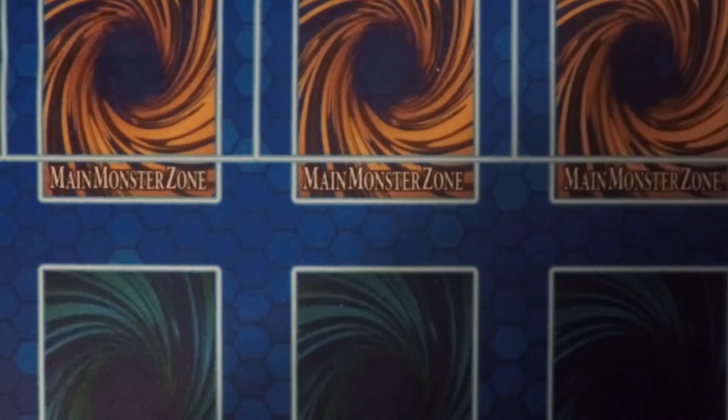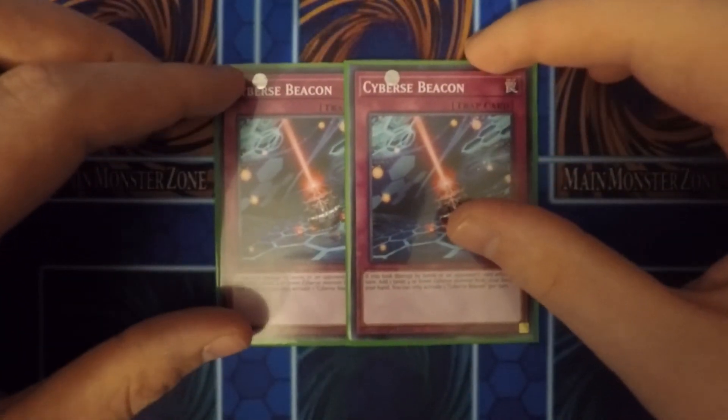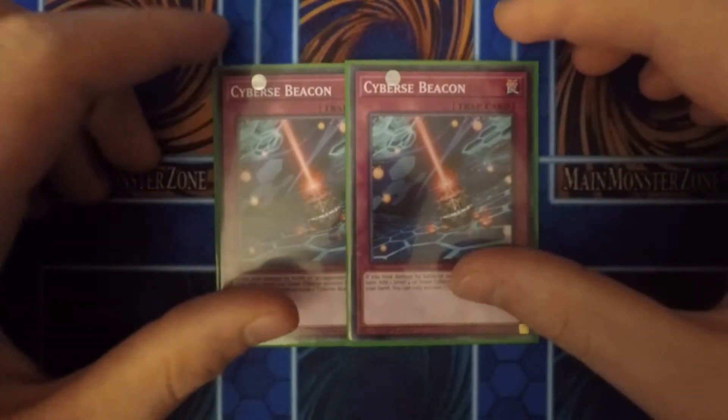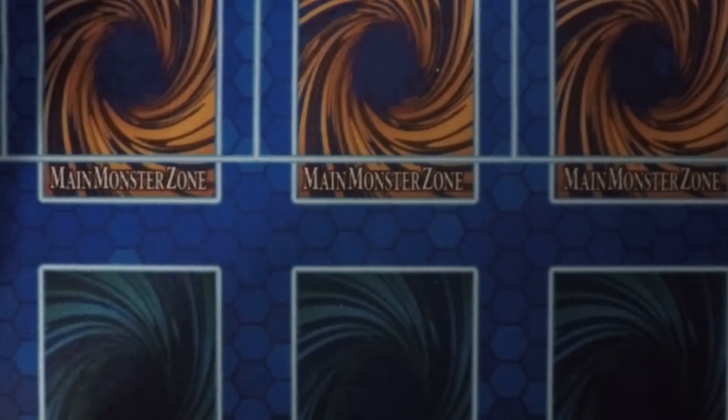Then I run two Cyberse Beacons. When you take damage, you can search out a level 4 or lower Cyberse monster from your deck and add it to your hand. So it's just more retrieval and searching.